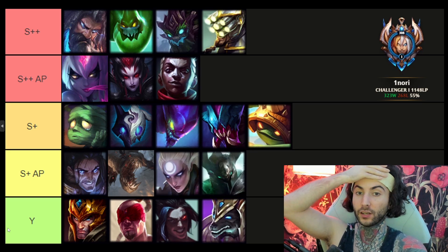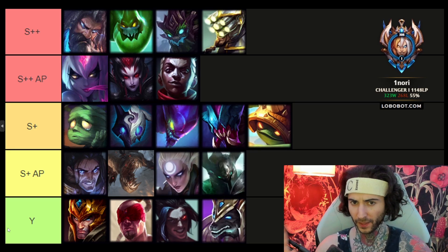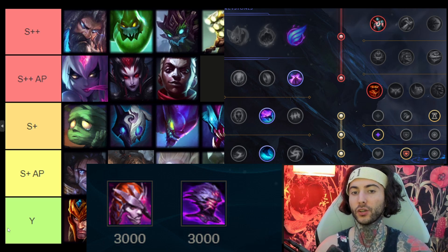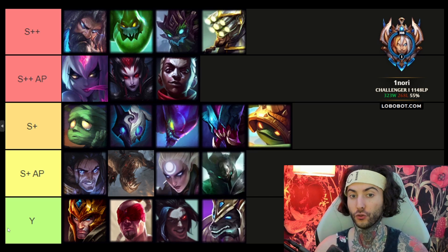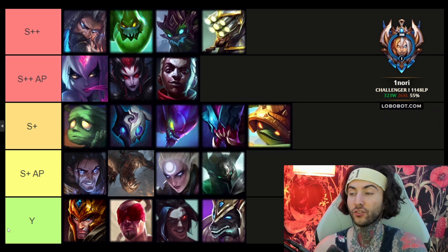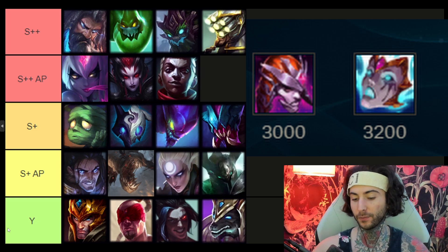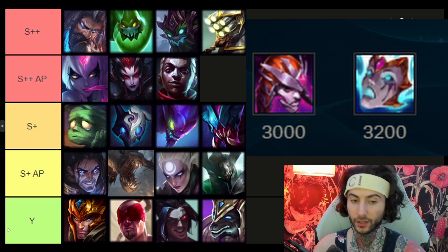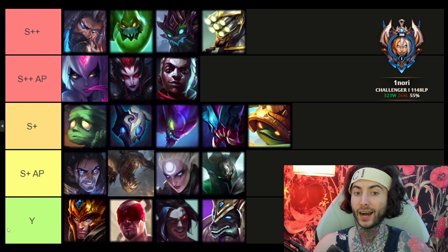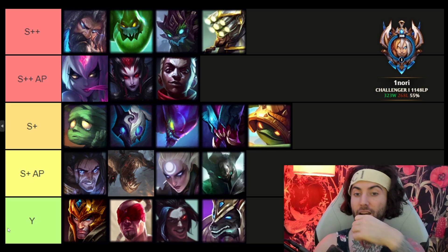Next we have Maokai, who is a bit different — his build path is more flexible. You can go AP or tank. Zac is more of a pure tank: Demonic into Jak'Sho into Radiant Virtue or Evenshroud. Maokai can go Jak'Sho after Demonic or go into Liandry's. I've seen AP Maokai and it has looked pretty good. But either way, he's so strong once you hit level 6 with Demonic and Jak'Sho.